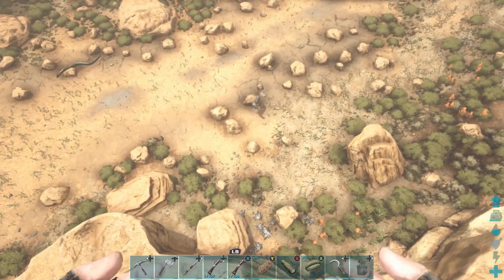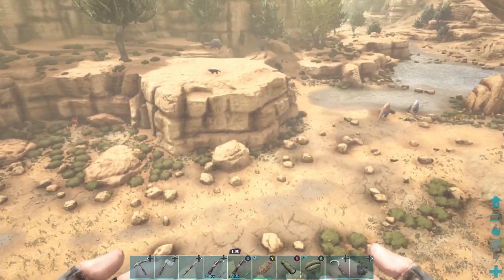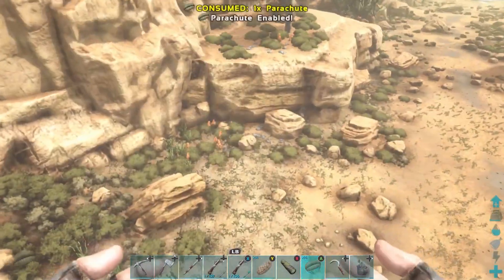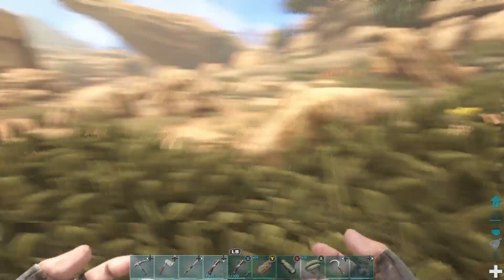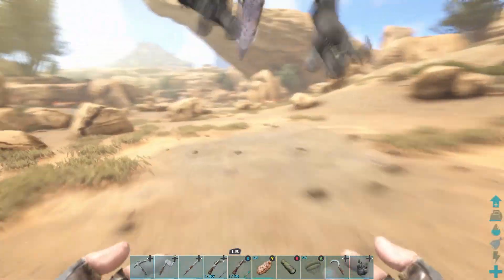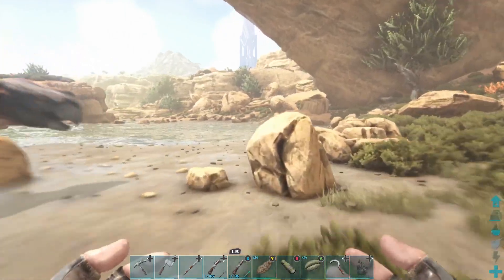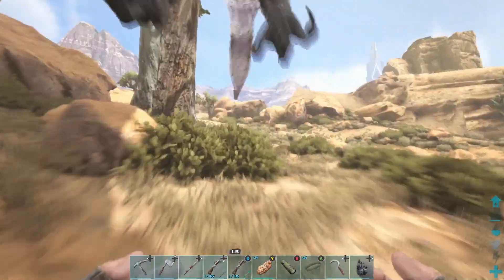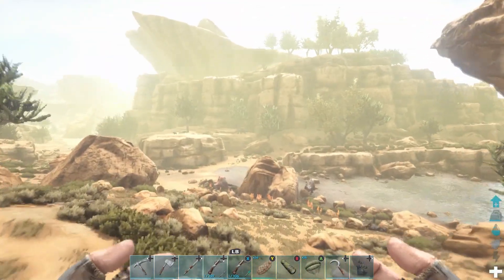Speak of the devil, there's one right there — it's currently being attacked by a Microraptor. Speaking of which, I actually tamed a Microraptor back at the base. It was walking around outside and was only doing like three damage every single time it bit me, so I tamed it. So we're going to get a name for a brand new Microraptor too. Did it kill the Equus? Oh, it killed it. And there's more than one — I saw a heart over the top. I do not want to deal with a freaking Microraptor again. They are so freaking annoying. I can't seem to find any of them now. I was finding so many in the last episode.